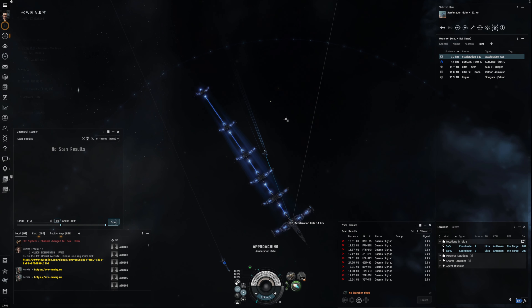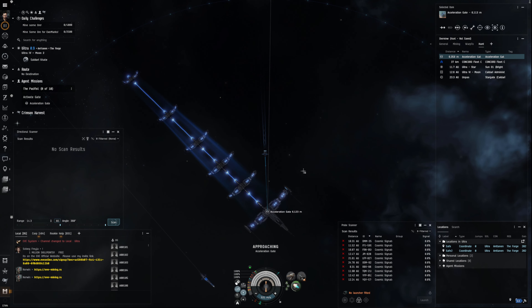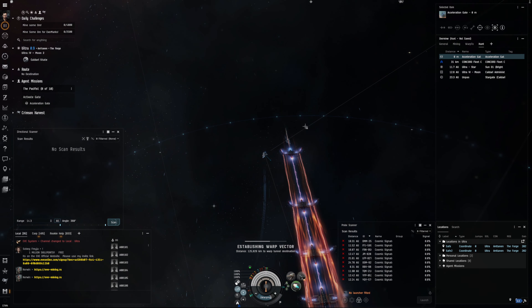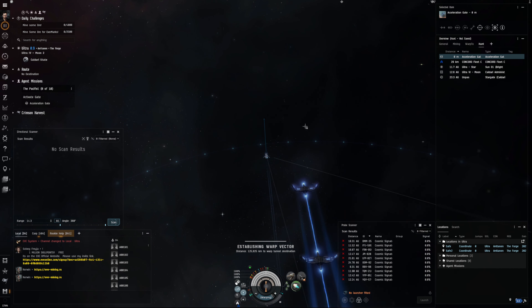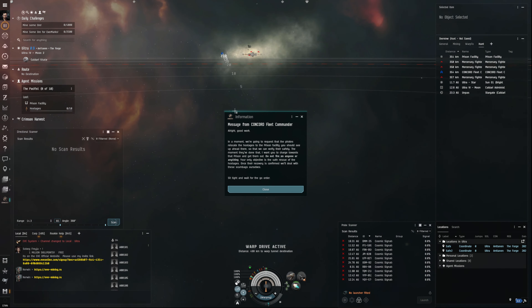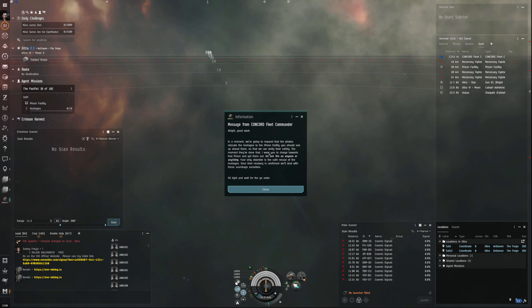Got loads of rewards to claim here, let's get them claimed. We dropped so far away from the gate this time — unbelievable. They're going to relocate them to the prison facility. We should then go up there, charge towards that prison, get them and do not fire on anyone or anything. Your objective is to secure and rescue.